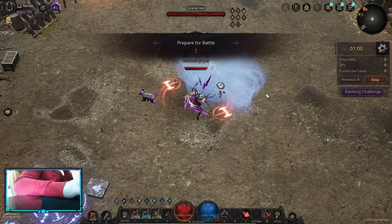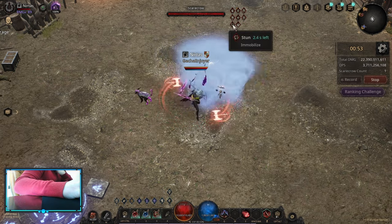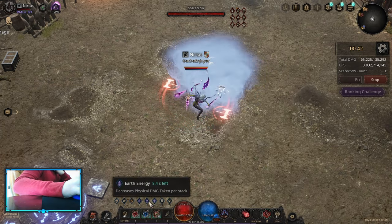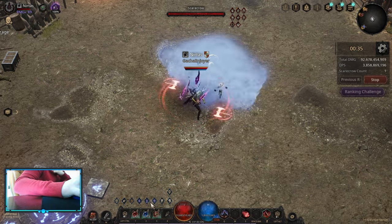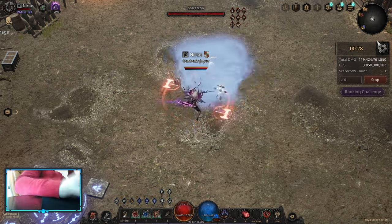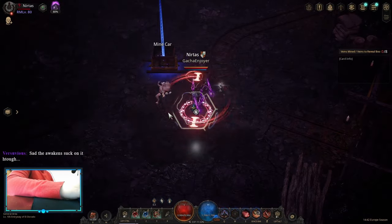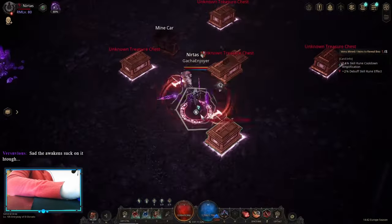Let me demonstrate how this build works. Basically, I'm applying Freeze, Stun, Chill, Bleed, Bind, and Shock all at the same time, and I'm generating Fire Energies, Earth Energies, and Cold Energies. Earth Energies come from Blood Explosion — it has a 20% chance to give Earth Energy on the tooltip. So the main idea of the build is: you freeze, you chill, you stun — you have so much CC. Don't look at my damage right now because this build scales insanely well, and damage is insane on this build.